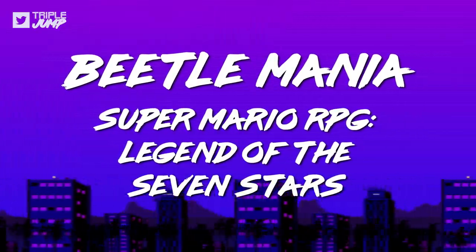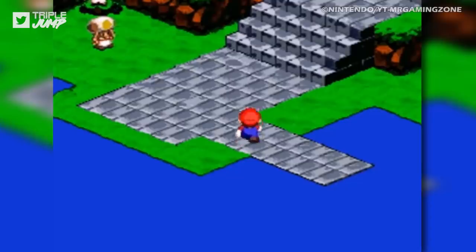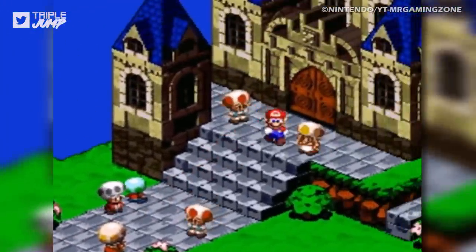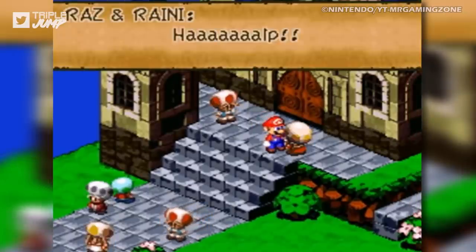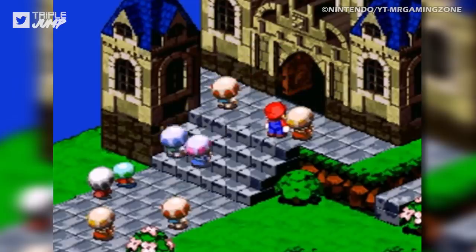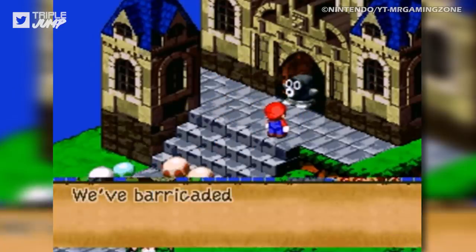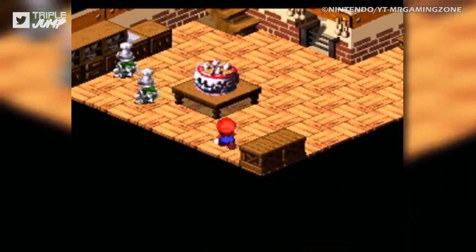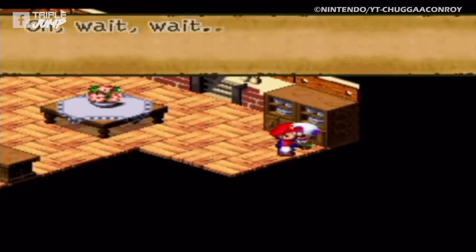Number 10: Beetlemania – Super Mario RPG Legend of the Seven Stars. It was Leonardo da Vinci who said, 'Simplicity is the ultimate sophistication,' and whilst he probably didn't have a mustachioed Italian plumber in mind when he imparted this bit of wisdom, it's impossible to deny its relevance when it comes to Super Mario RPG's Beetlemania. When our plucky, overall-wearing hero returns to the Mushroom Kingdom following the whole fracas in Marrymore, he'll come across Beetlemania Toad.